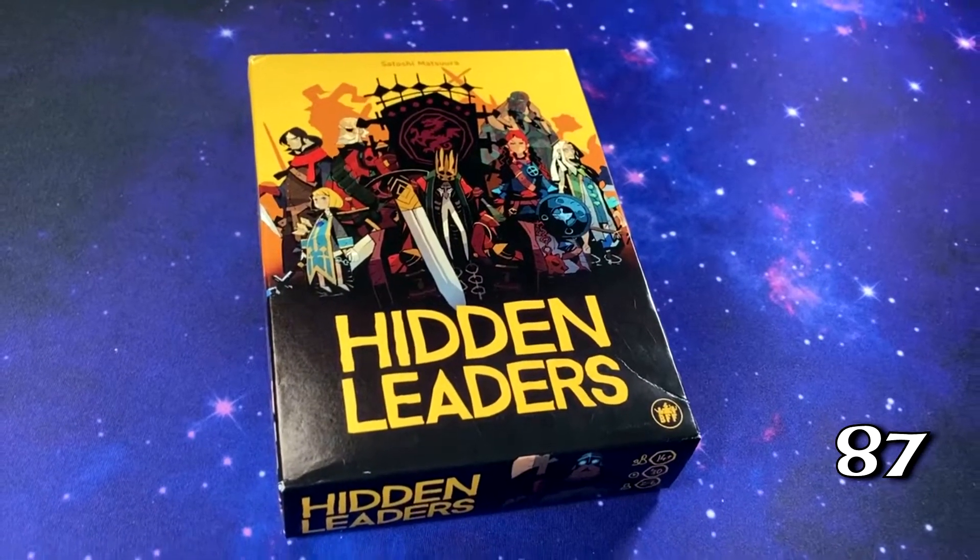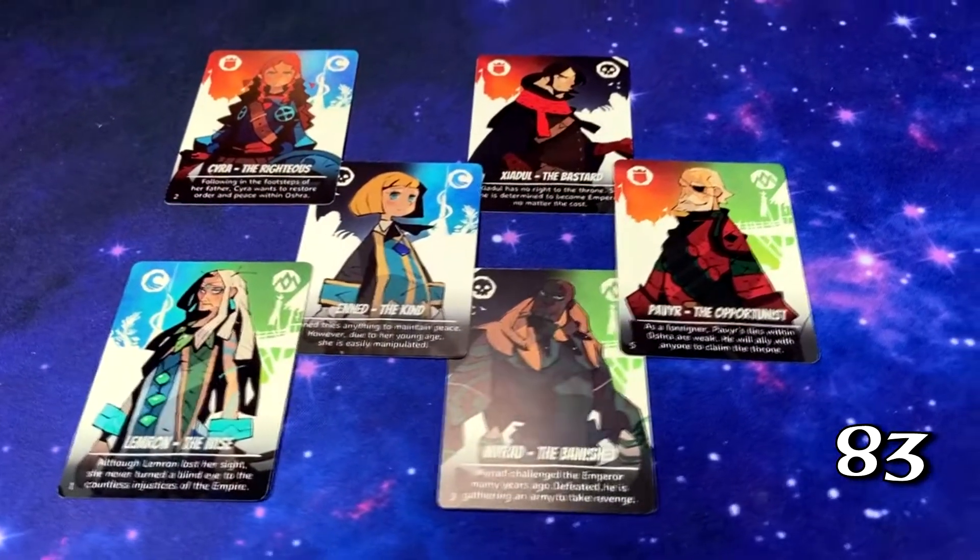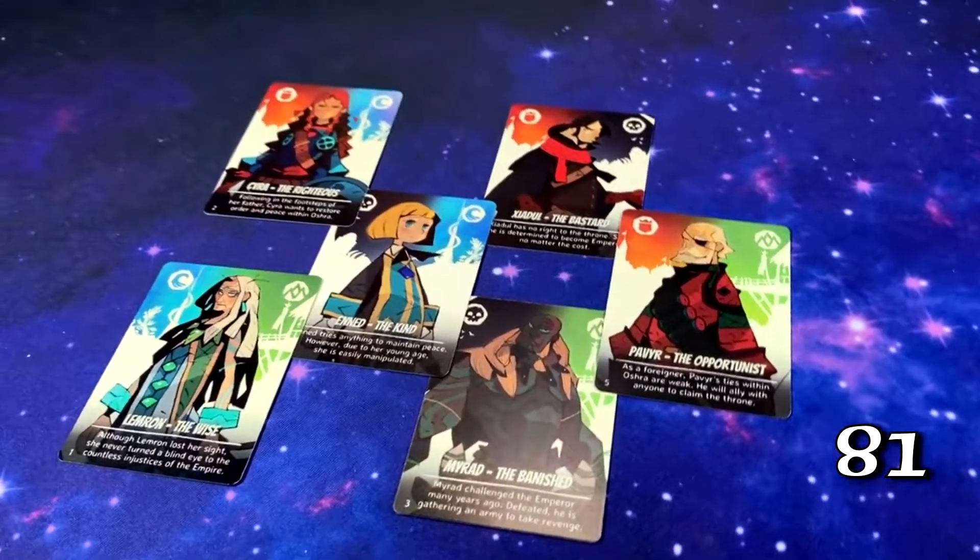Hidden Leaders is a deduction and hand management game for a trio of first-time game designers at BFF Games. Over the course of a roughly 30-minute session, players take the role of Hidden Leaders who are secretly allied with two of the four factions.